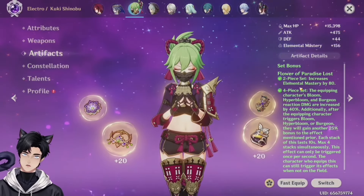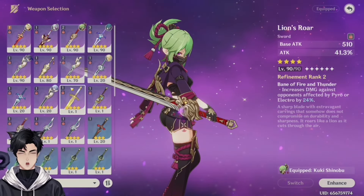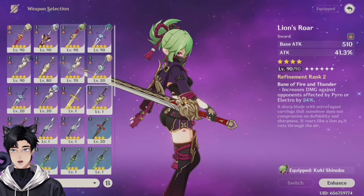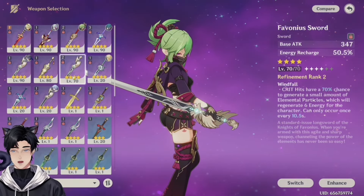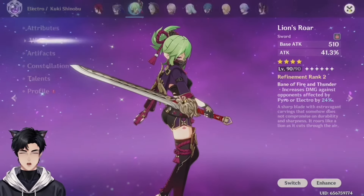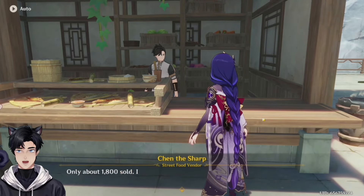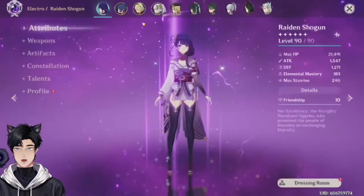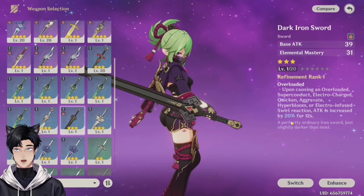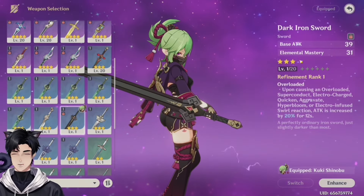You know what, I've been wanting to get a 4-piece set of this actually. Mind if I switch some things around, just to help your account a little? Alright, so for Kuki Shinobu I would give her a Favonius, but you're not going to be really critting, so you don't have any. Have you gotten the Black Sword? Kuki actually has an excellent weapon for her — I think it's the Dark Iron Sword. Alright, we just got the Dark Iron Sword. That's what it's called.